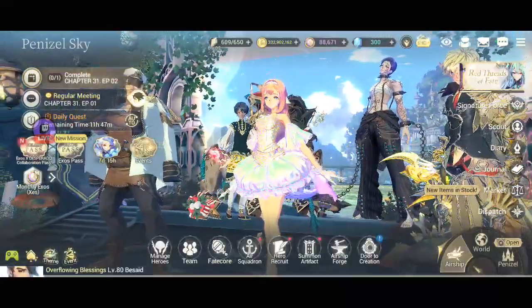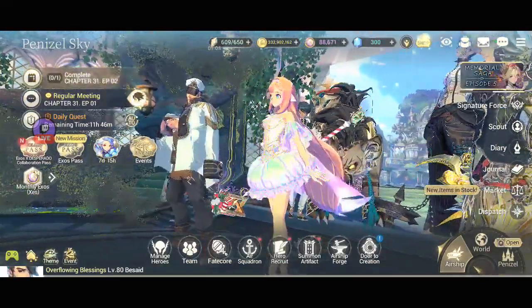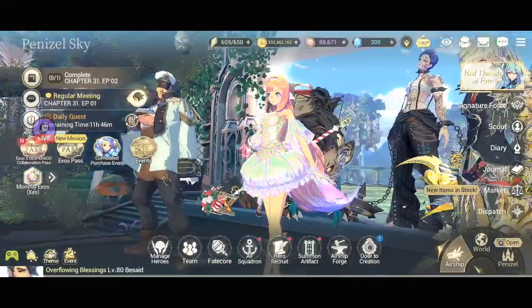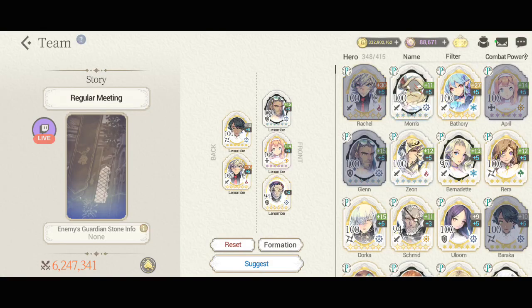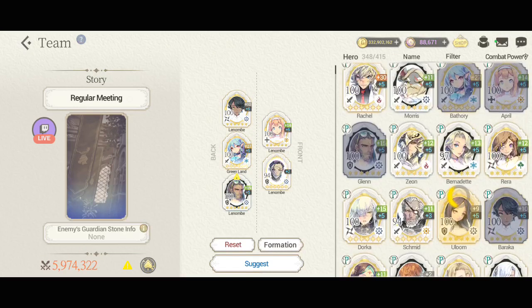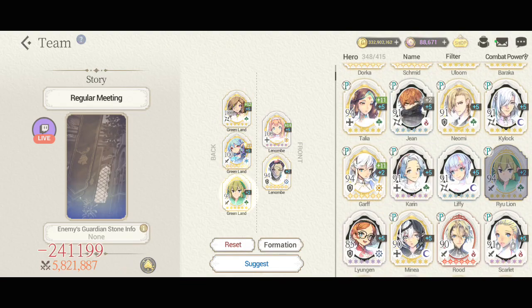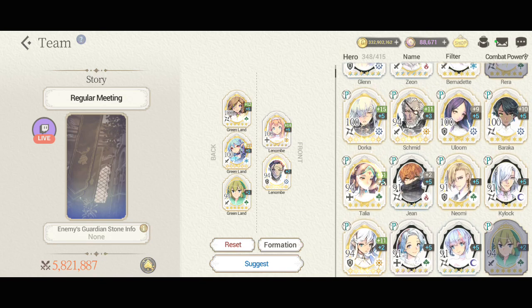We just have to press back and there it is. I guess this will look better if Battery and her team is here, so I'm just going to try it. We are going to place Battery here — wait, the formation should be 3 heroes at the back and 2 heroes up front. This is my Greenland theme.